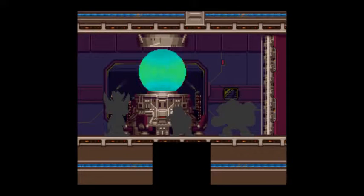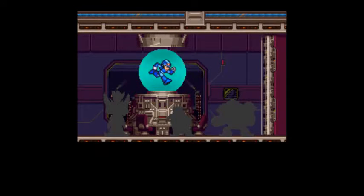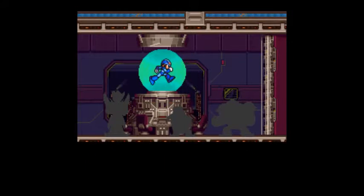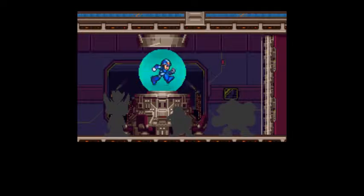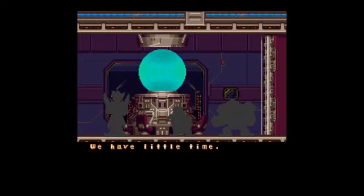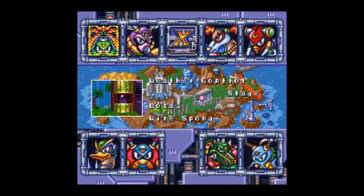Now we have a cutscene with my awesome voice acting. 'This is their leader. His name is Mega Man X. Those who underestimated him are now nothing but scrap. We won't make the same mistake. He's powerful, but he's blind to what is happening around him. Our Mavericks will keep him busy until we are ready. How's the plan proceeding? Collection is proceeding as scheduled. However, we are having problems with the control chip. We have little time — we must finish construction on schedule.' So that was that, and now we have eight more Mavericks.